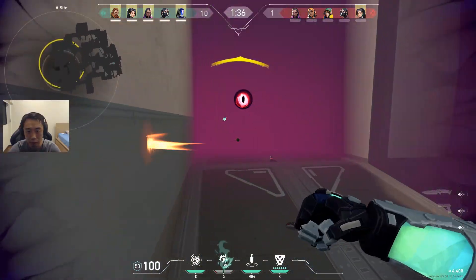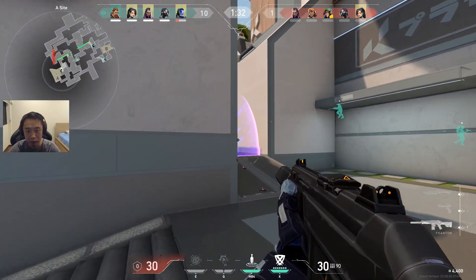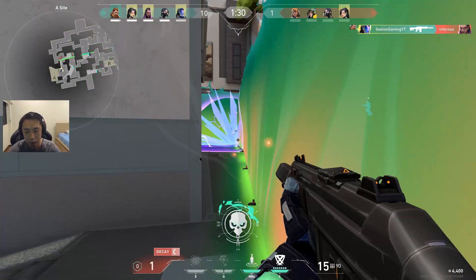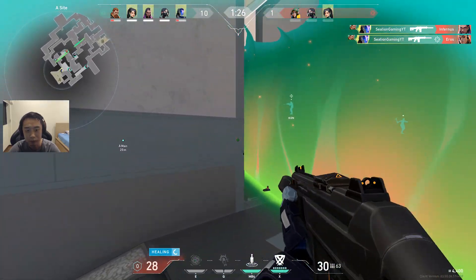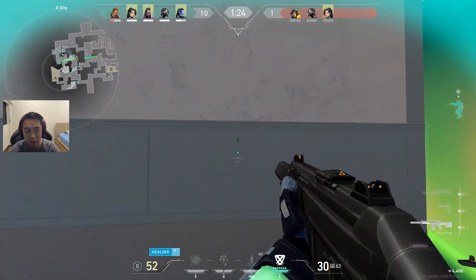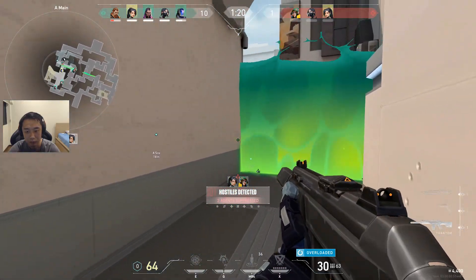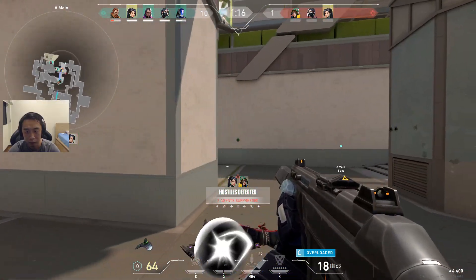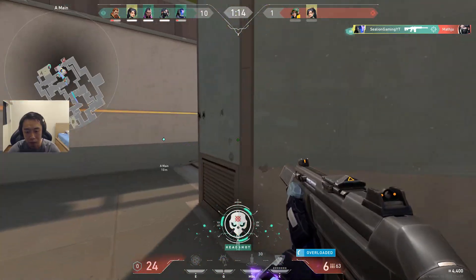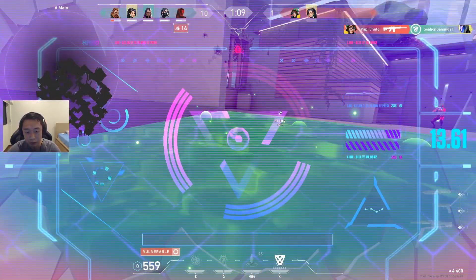So overall, I feel like the value that KAY/O's kit provides is just so much that it really outshines some of the other agents. And not to mention, I find that his abilities are just really straightforward and easy to use. The AoE suppression effect from his ultimate can really control an area and prevent your enemies from holding or retaking a site with their skills, and the rapid fire buff he gets turns him into a war machine, letting you dominate gun fights against your suppressed opponents.